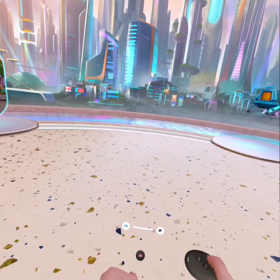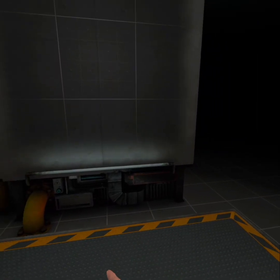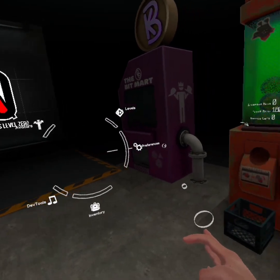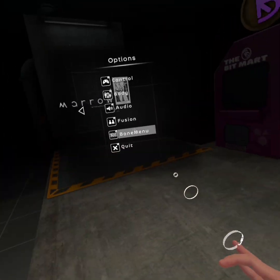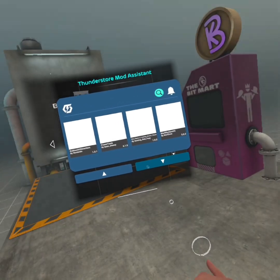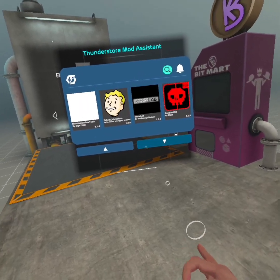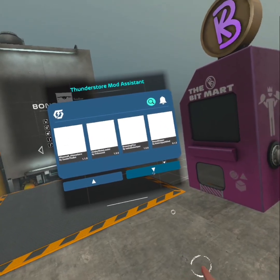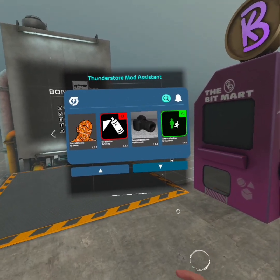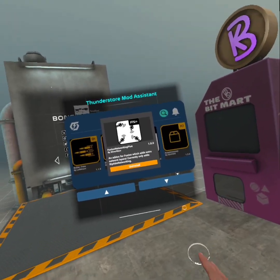Hopefully when you go back into Bonelab you'll see that machine. I might be missing steps — if I am, I'll make another video. Once you're in Bonelab, if you still don't see it, go into Preferences, then Bonelab Mod Assistant, then find Fusion Networking by going down. There it is — click on it, click Install, and then restart your game.